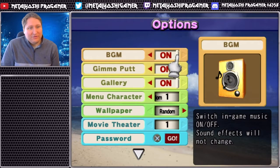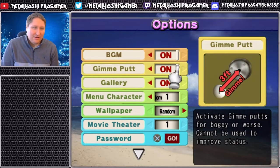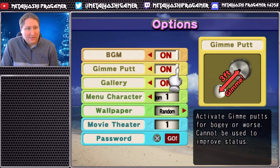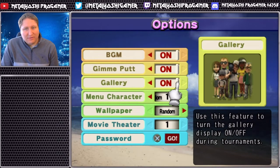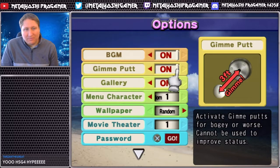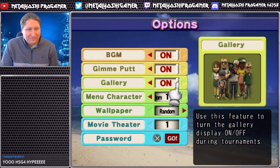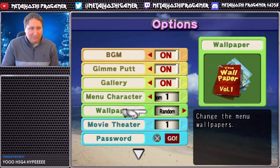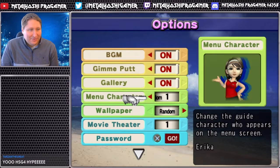Background music is actually on by default - that is already an upgrade, whereas in Hot Shots 3 you had to manually turn it on. The default was off. Although if I ever speed run this, that option is getting turned off, because that means my opponents can't stall in matches by making an extra shot.